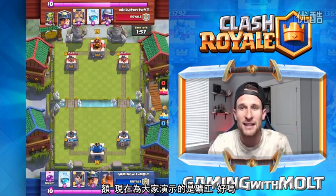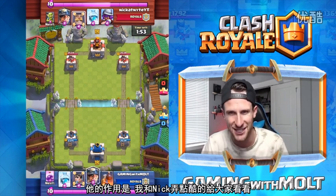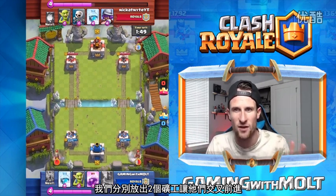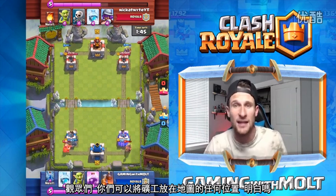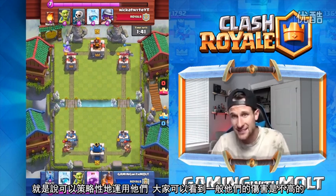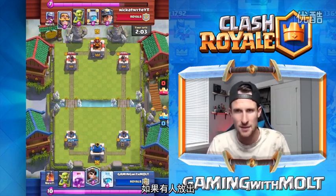Right here we have the Miner, and here's what he does. Nick and I are gonna do something really cool — we're gonna cross over all four of them, they're gonna pop up. You can deploy them anywhere in the entire map, so they can be used tactically. Normally they're not gonna be used to do that much damage, as you can see right there.